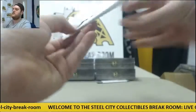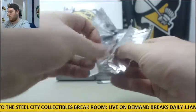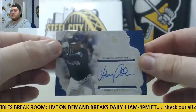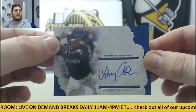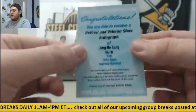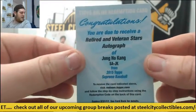Five more boxes to go. For the Rockies, Vinny Castilla. And a redemption right here — Jung Ho Kang for the Pittsburgh Pirates. Having a great year. Nice hit for Pittsburgh.